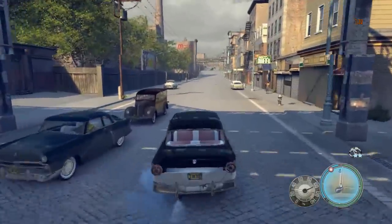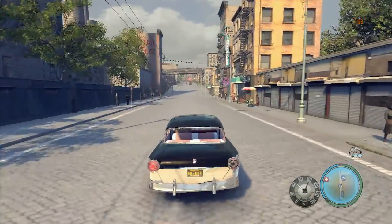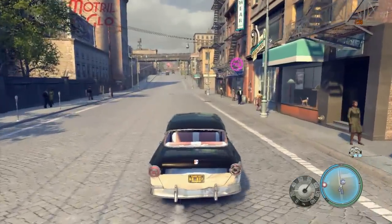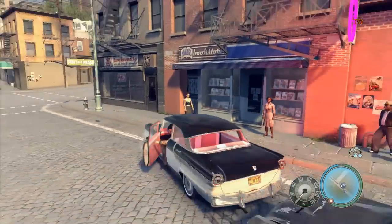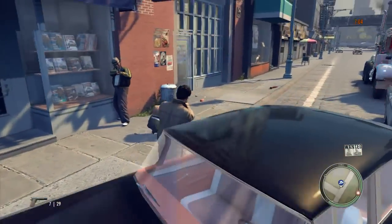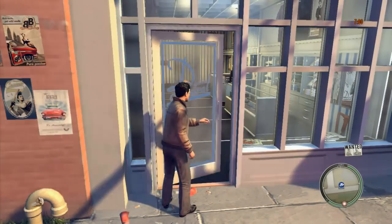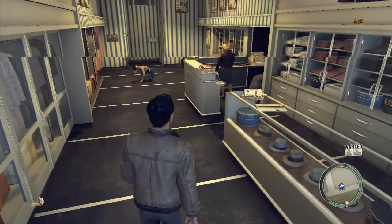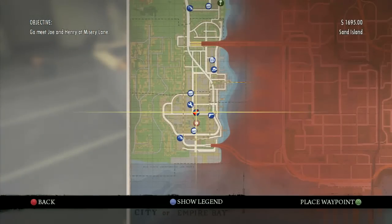Right down the street from that, about 10 seconds, is a clothing store, and the third one is in there. I had a little cop problem so I had to eliminate that. Go inside the clothing store and it's on the counter to the right, right next to the guns.